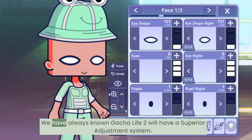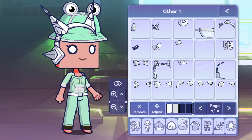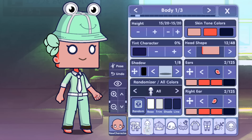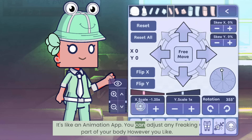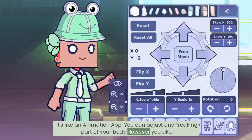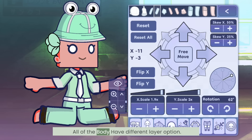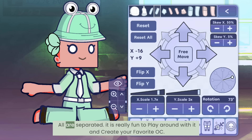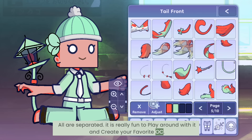Same goes for ears. Number 3, adjustment. We have always known Gotcha Life 2 will have a superior adjustment system, but while experiencing it, it just blew my mind. The amount of options we have now — it's like an animation app. You can adjust any part of your body however you like. All body parts have different layer options and are all separated. It is really fun to play around with and create your favorite OC.